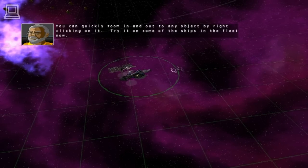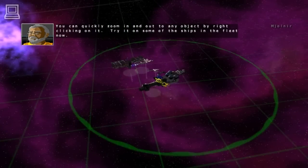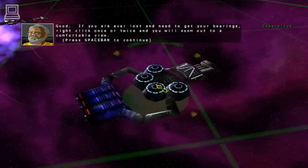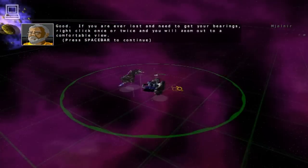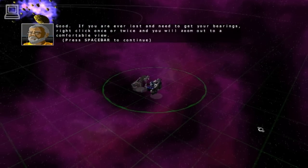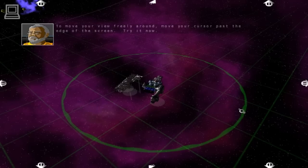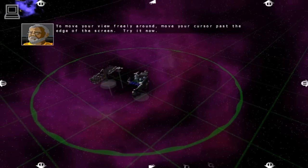You can quickly zoom in and out to any object by right-clicking on it. Try it on some of the ships in the fleet now. If you are ever lost and need to get your bearings, right-click once or twice and you will zoom out to a comfortable view. To move your view freely around, move your cursor past the edge of the screen. Try it now.